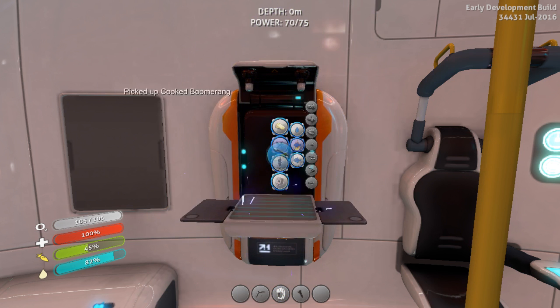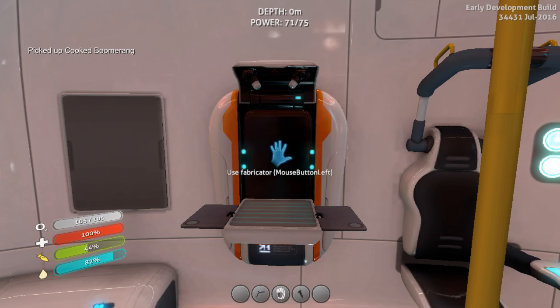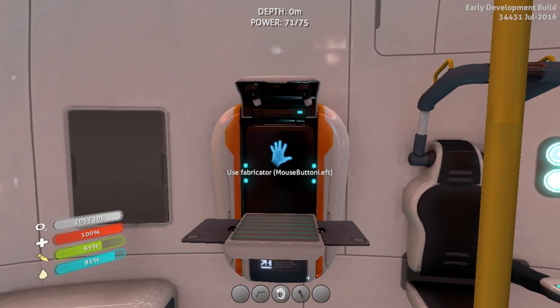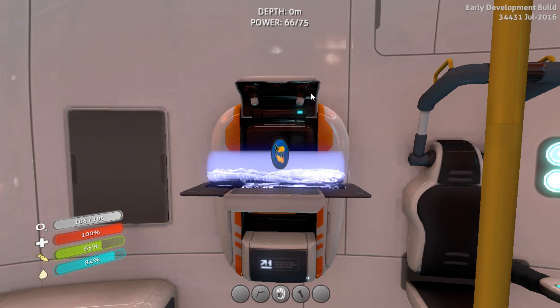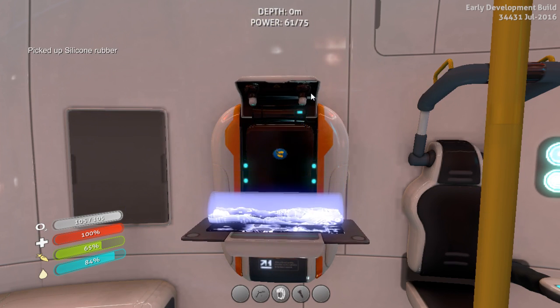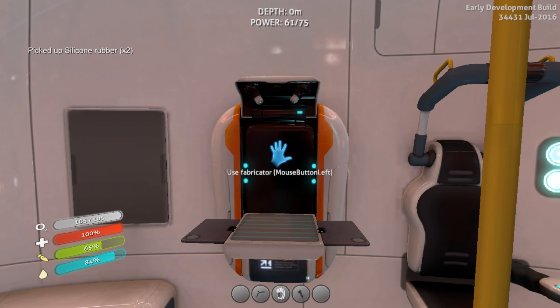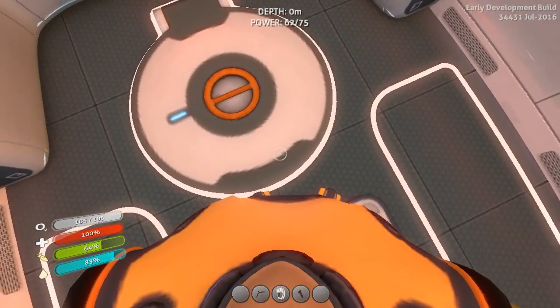Cook. Thank you. Not do water. Eat. Now resources — silicone rubber. Thank you, thank you. Alright, we have the titanium, we have some rubber. Let's go get more.